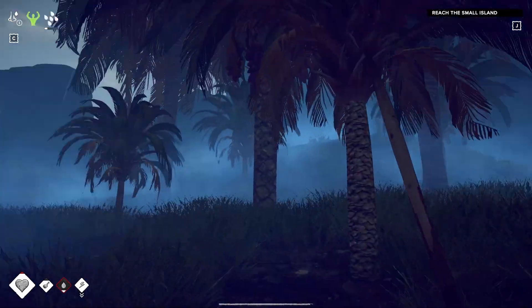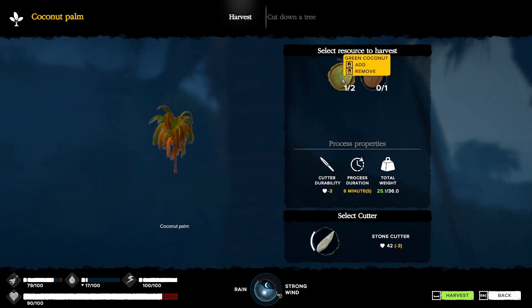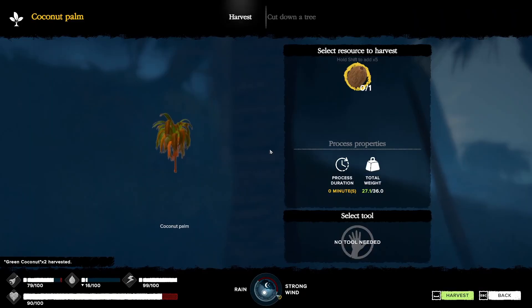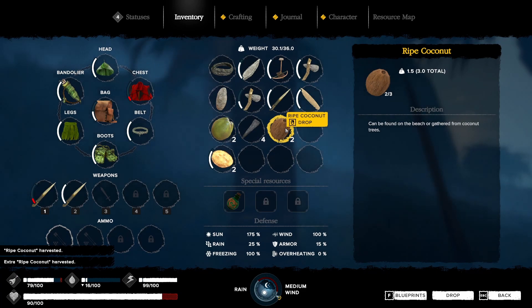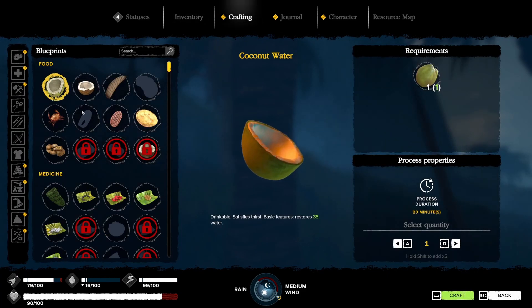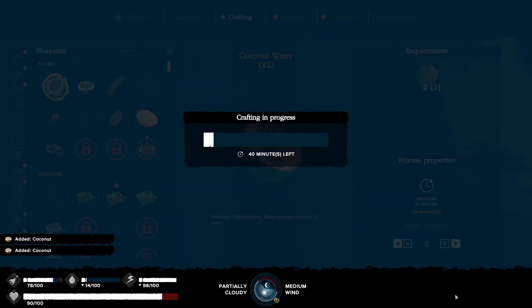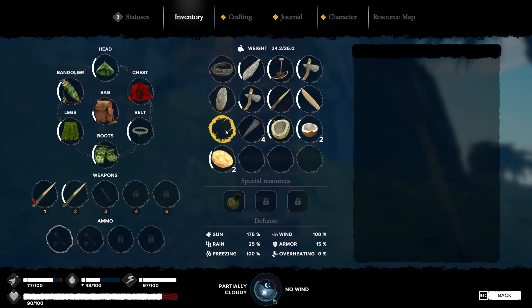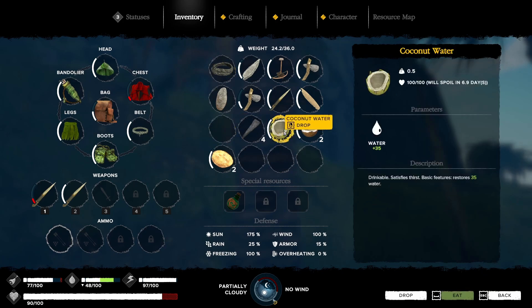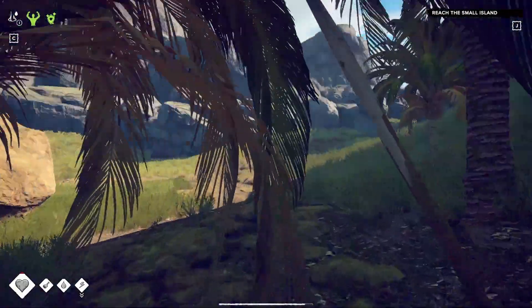Do you have nothing? No coconuts. There's some dates — here we go. Let's get that too and we'll eat. We'll make something to eat as well. Crafting coconuts — grab a couple of those. Let's get something to drink real quick because we are super thirsty. Nice. And then we might as well eat. And it's daylight — woohoo!